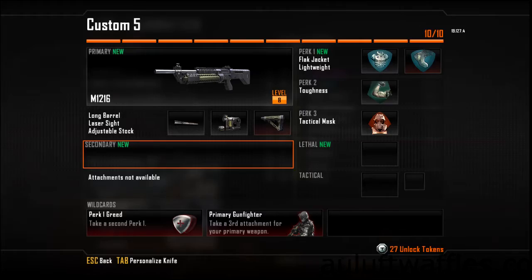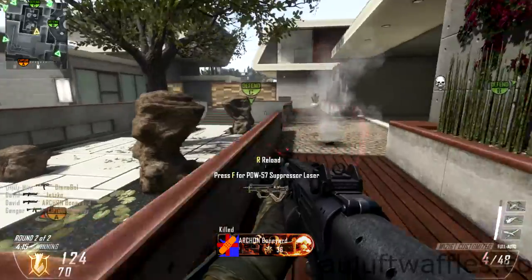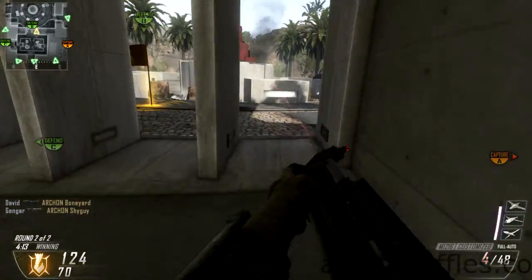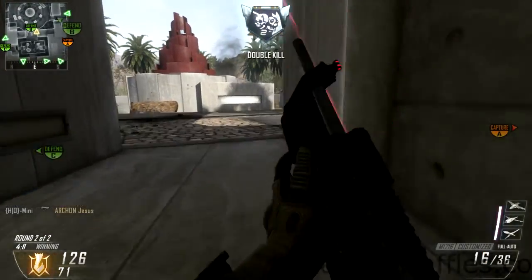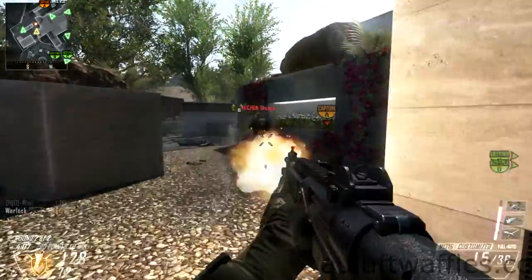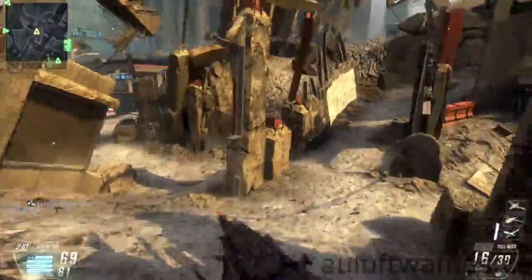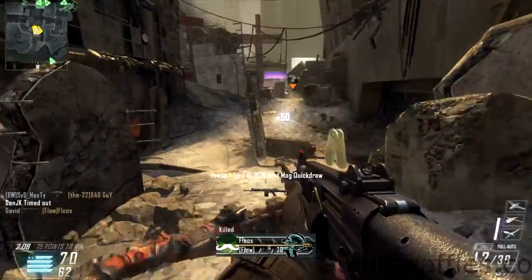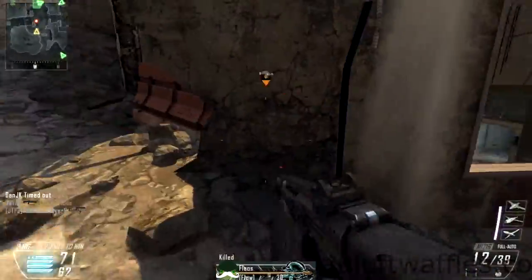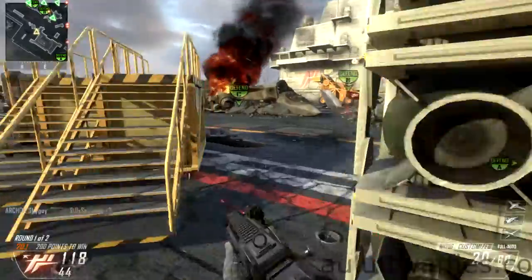You might notice that I'm not using any lethal, tactical, or secondary weapon. The reason is that either you're running towards the enemies or you're right beside them, and in neither situation is it beneficial to use any of them. Lethal grenades are usually useful if you're away from an objective and throw one to clear it, but with a shotgun you should be right at the objective killing enemies. The same applies to tactical grenades.